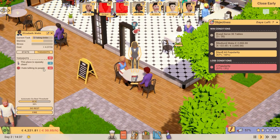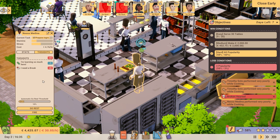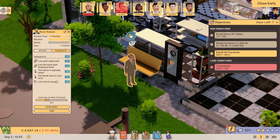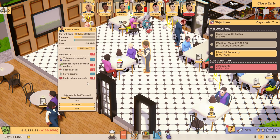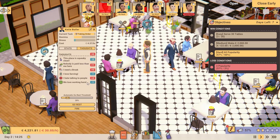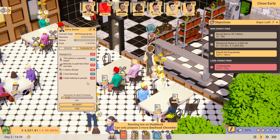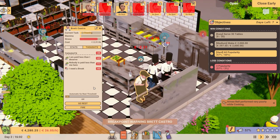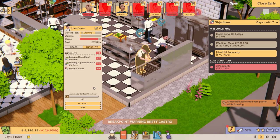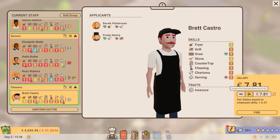Speaking of, our existing staff opinion system has been updated so that a whole range of environmental factors will now influence an employee's thoughts. Each thought has a positive or negative value which will stack to determine whether an employee's stress level increases or decreases. The greater the offset, the faster the rate of gain or loss over time. If you notice an employee having lots of negative thoughts, you'll need to act in order to bring their stress levels down.